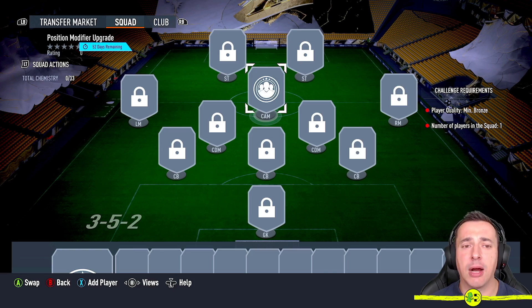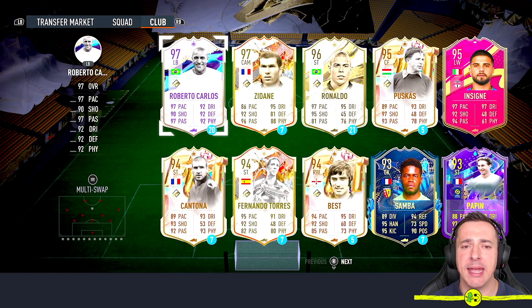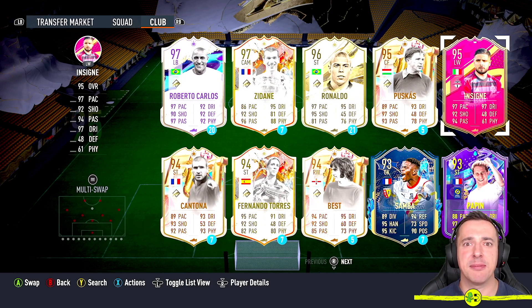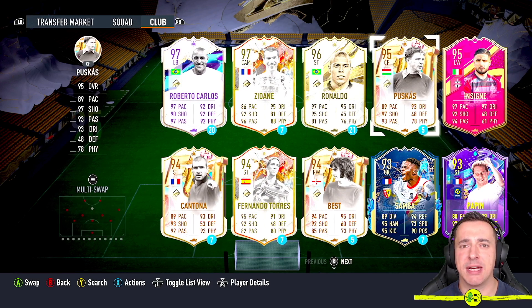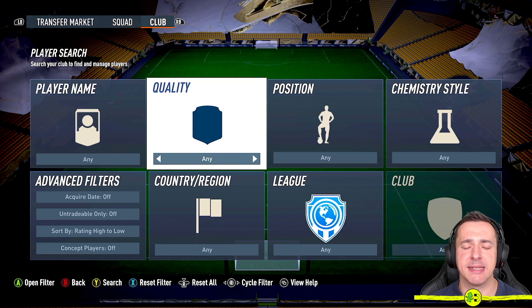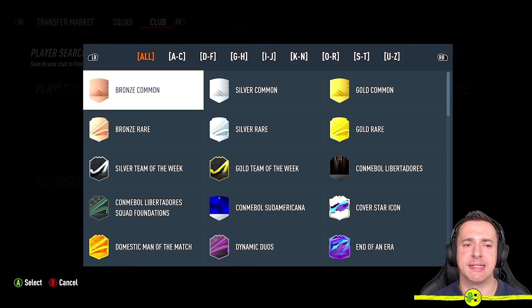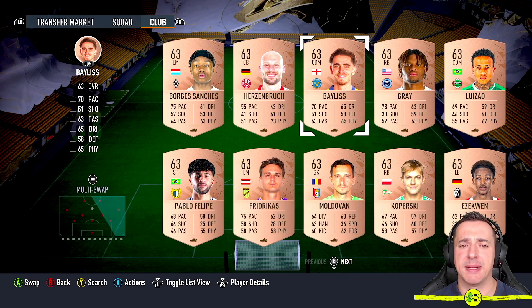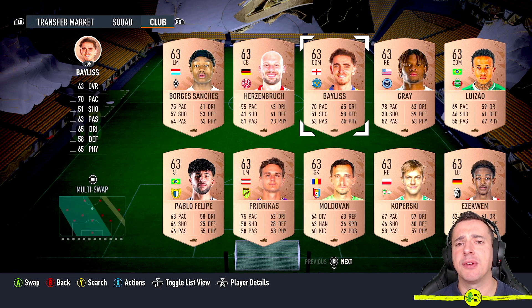Go to your Club — that's the right button or R1 on PlayStation. Use your filters. Do not use an Insignia player. Hit Search at the bottom left — Y for Xbox, Triangle on PlayStation — then under Quality pick Bronze Common. Hit A to select and then Y to search again, or Triangle on PlayStation. You will see all of your bronze players.